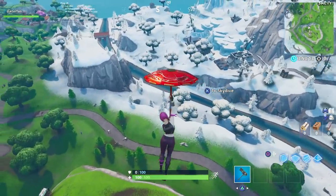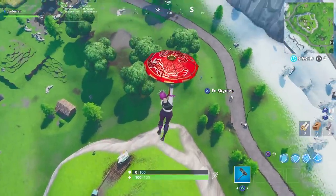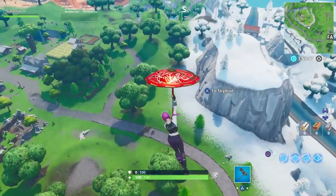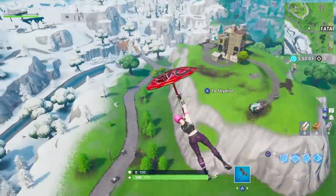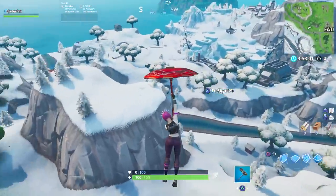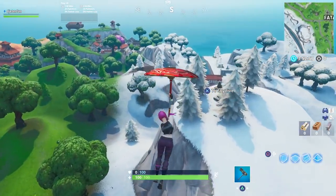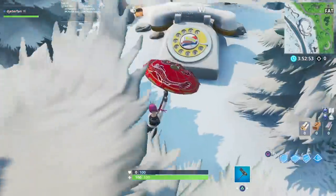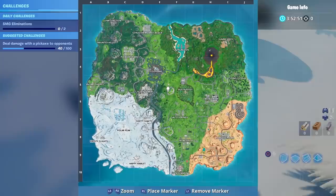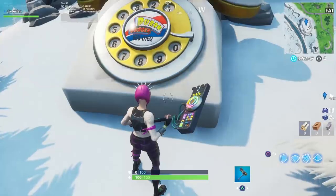We're going to be heading over right next to Fatal Fields. As you can see, we are right above Fatal Fields right now. There's the mountain here with the pirate camp, and then the very next mountain over with all the snow on it is the mountain we're going to want to land on. At the south end we will see there is actually a giant telephone that has been added to the map — it's a little bit tucked away and does kind of blend in if you don't look directly at it. Here's the exact location where you will find this telephone in order to complete the challenge.